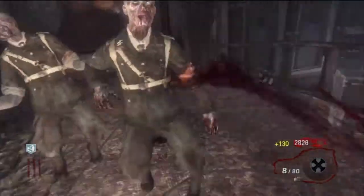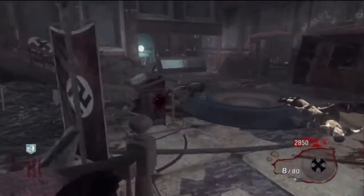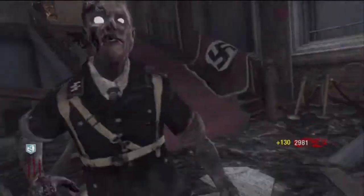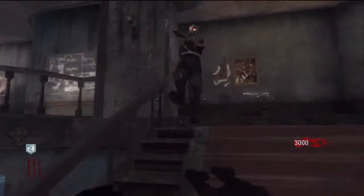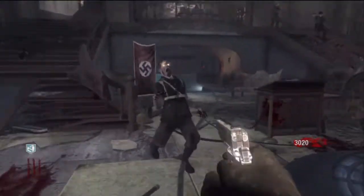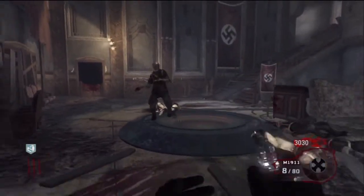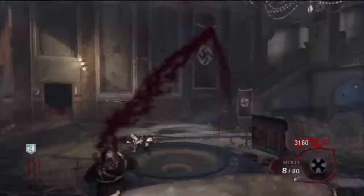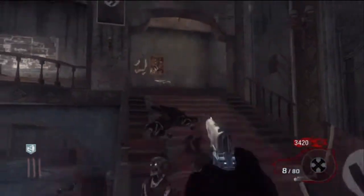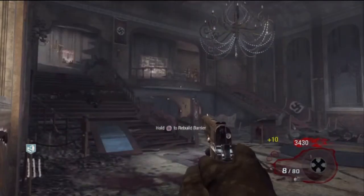Shotgun and pistol — this combo of weapons will last you a really long time. Usually when you get good at zombies, you'll get to the point where you can ninja your way through zombies and not even get hit. Zombies are dead — round 3 is over, now for round 4.